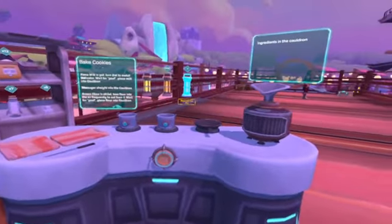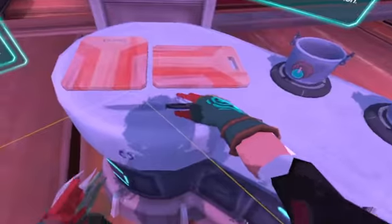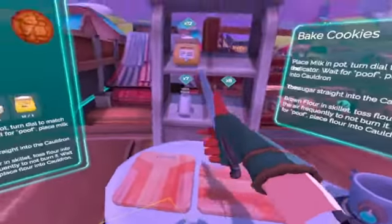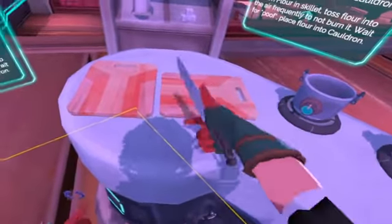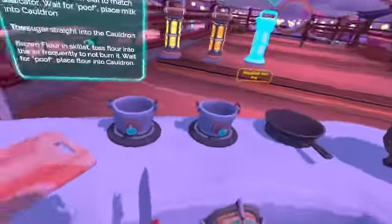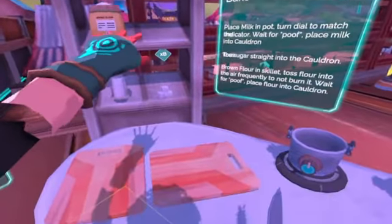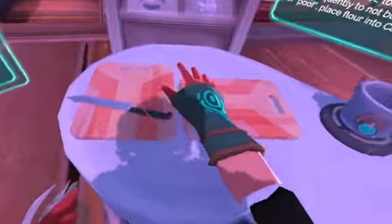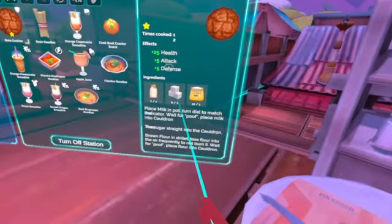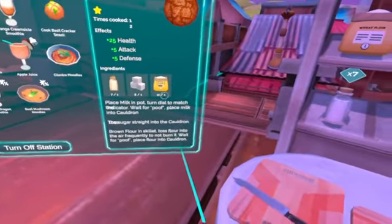Here's the beautiful cooking station which I want to demonstrate. You can take a knife, you can take tools, you can slice objects. Like if you have a carrot, you can slice it, and recipes require sometimes three to five ingredients on the desk. We're gonna cook a cookie — here's the recipe, the effects of consuming the cookie, and the ingredients: one milk, one sugar, and one flour.